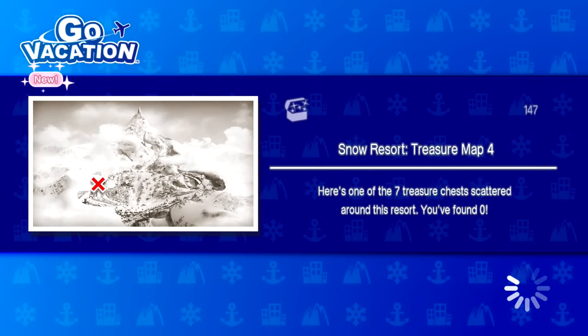Snow Resort treasure map - here's one of the seven treasure chests scattered around the resort. You've found zero so far. I've never been here before. That is like such a small detail map and such a big X - that X is the size of like 50 trees on the map. So it doesn't really help very much at all.